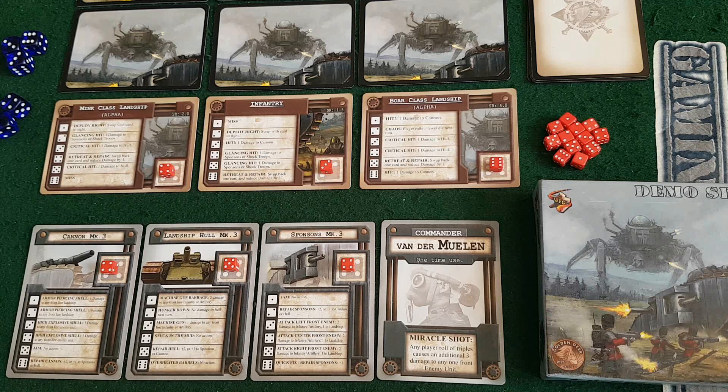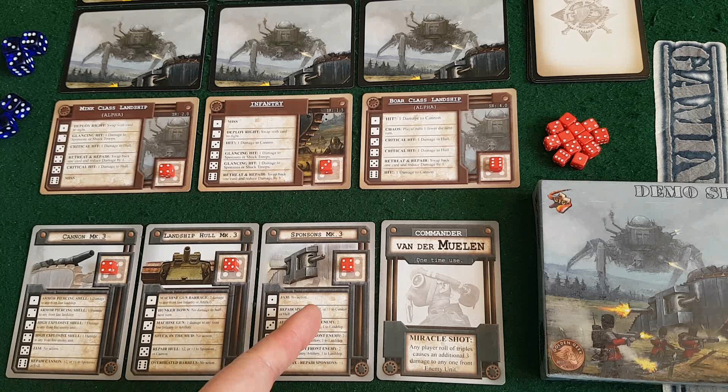I'm going to go over setup quickly and then we'll get started. The theme is that the Axis powers are coming over the hill - we've got all of them in column formation over here, and the only bump in the road is us, the MK3 landship. We have three parts to our tank: the cannon, the landship hull, and the sponsons. We also have a one-use commander - I'm going with Fundamielen, who has an ability called Miracle Shot. Any time I roll triples on my dice, I can do three additional damage to any one front enemy unit, which could be really game-changing or could not come into play at all.